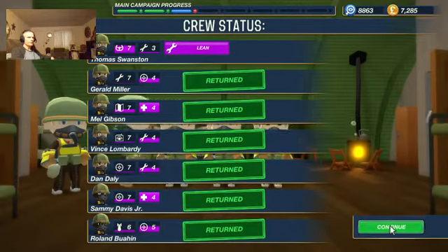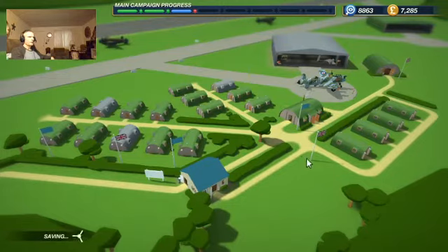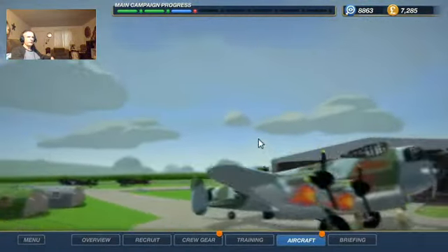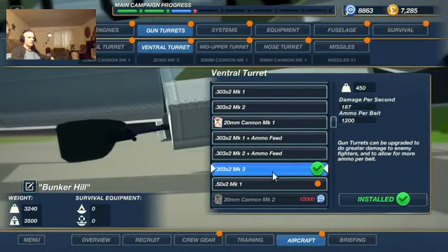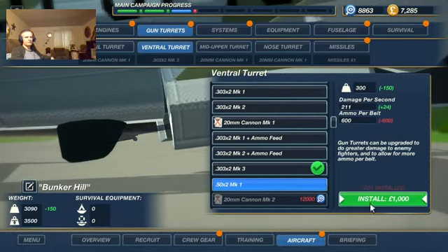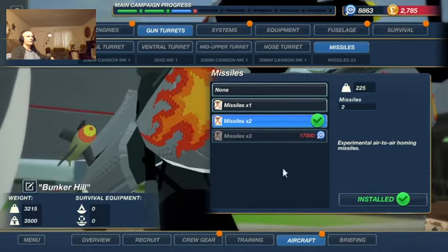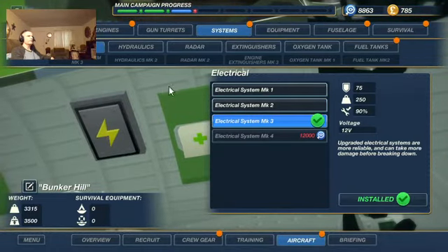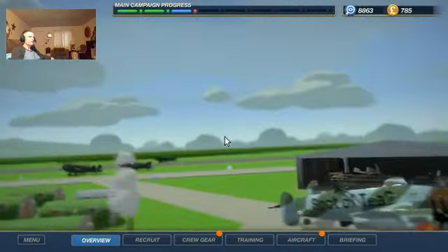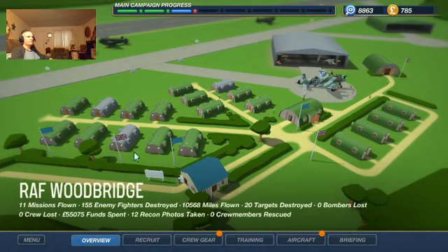Any extra bonuses? Not much. Let's go to the aircraft and see what we can beef up on it. Gun turrets - caliber damage per second, that's an increase so we'll take it. Two missiles now - sweet, awesome. Electrical system looking good. So I'm Corky Duke, CorkeyDuke.com is my website. This is Bunker Hill, my British campaign - that was the 11th mission. Thanks for watching, like, comment, share my videos and we'll see you for the next one. Thank you, bye.